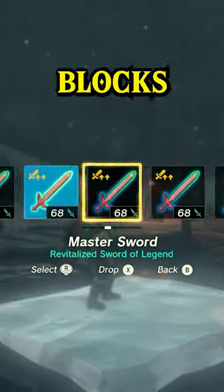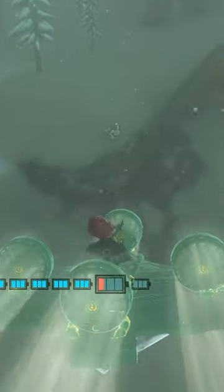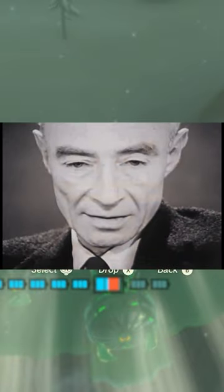When it's dark and cold, ice blocks will only start to melt once you actually equip a flaming weapon, and you can use this to make a bombing plane if you're feeling particularly Oppenheimer.